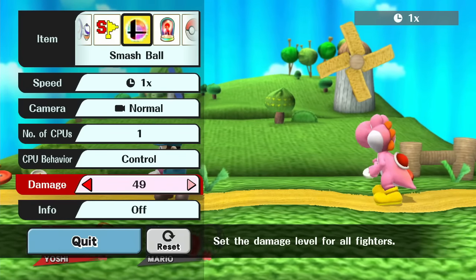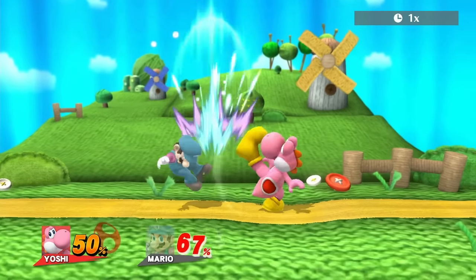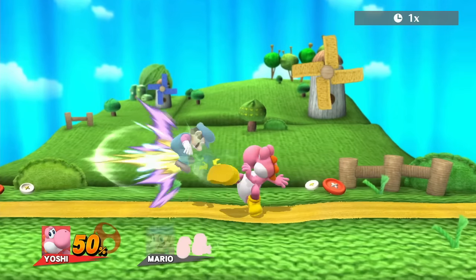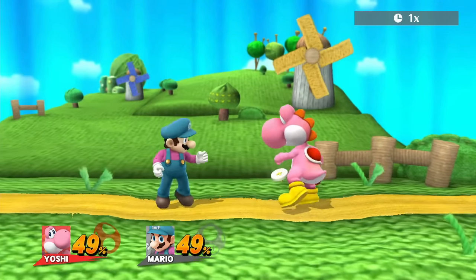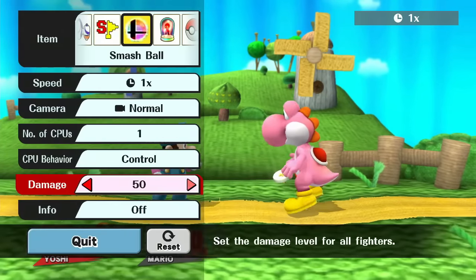With a little more damage, Mario goes into a tumble state, and when you're hit out of the air with a strong attack you can typically tech it. But in this case we're not going to tech it — instead, buffer an A attack. Here's a few examples: you can do a down air bouncing off the ground or a neutral air bouncing off the ground, and the response time is really fast.